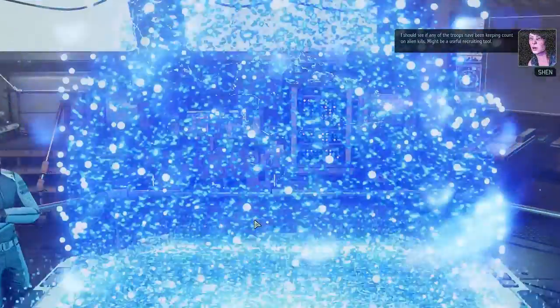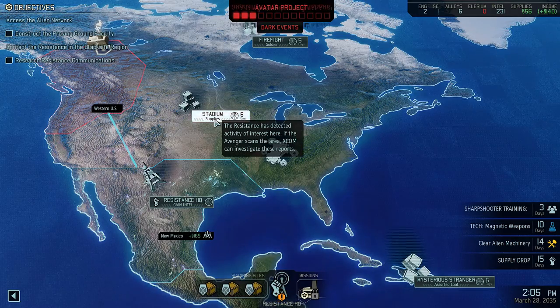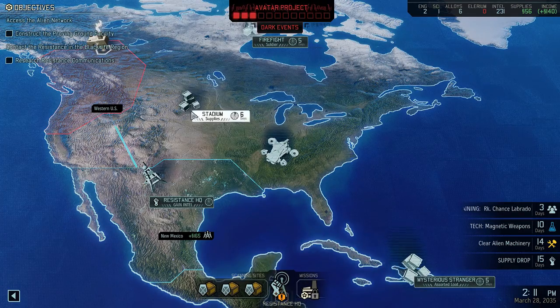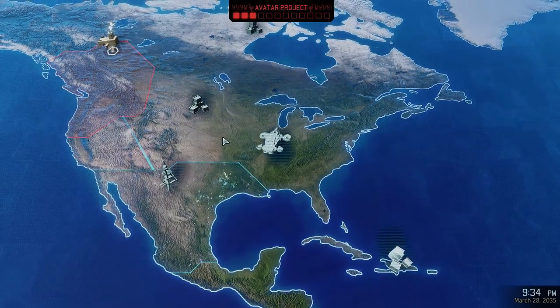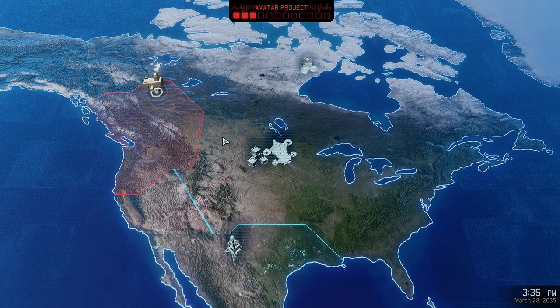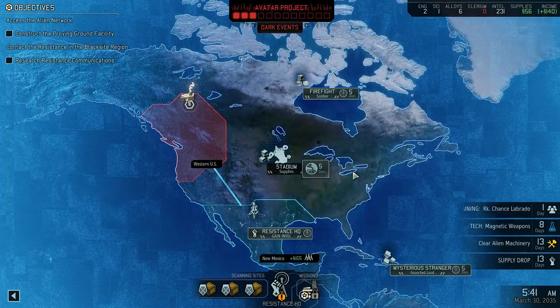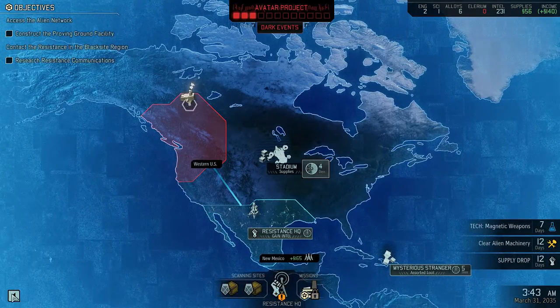Now let's take a look at the Geoscape. Stadium — I think that's going to be the most obvious choice. Go ahead and pick up some more supplies before deciding on firefight or the assorted loot. Magnetic weapons in nine days — I think if we get through two of these missions, we'll have magnetic weapons soon. Training completed: Chance Labrador is now a sharpshooter. Carry on, soldier. Let's get someone else trained up.